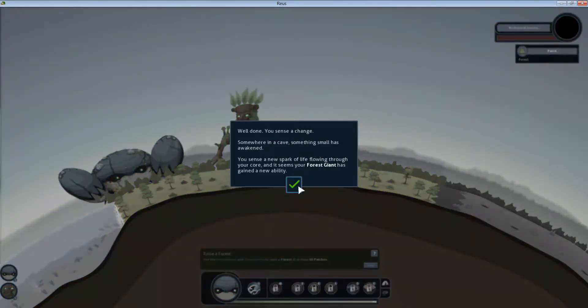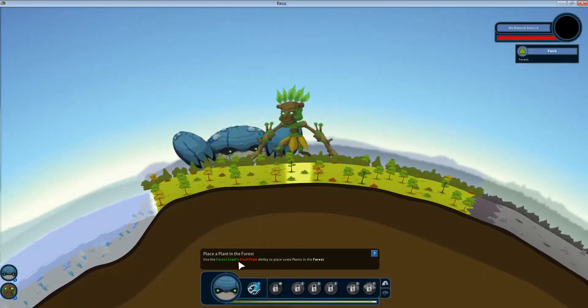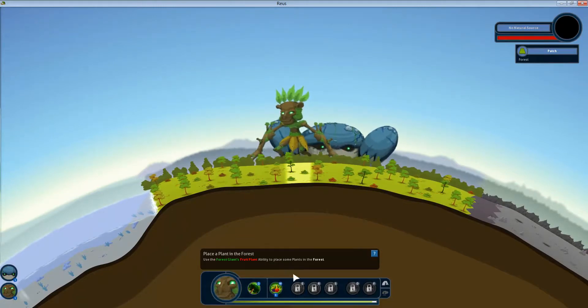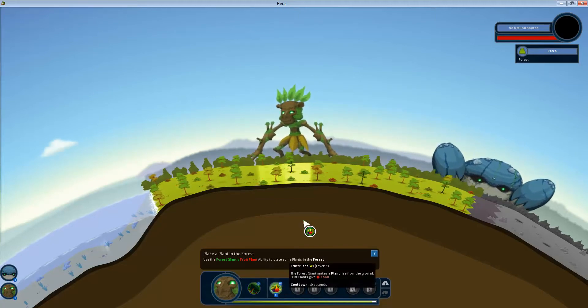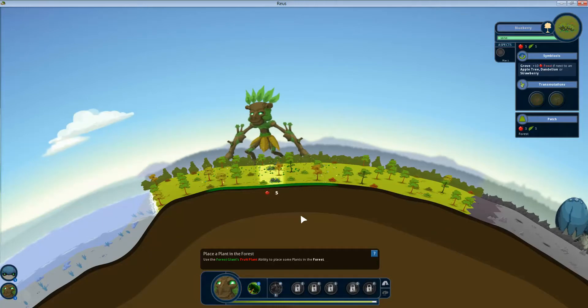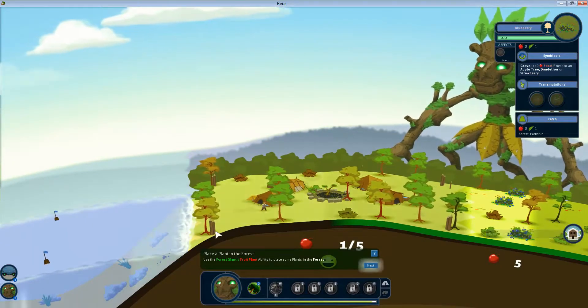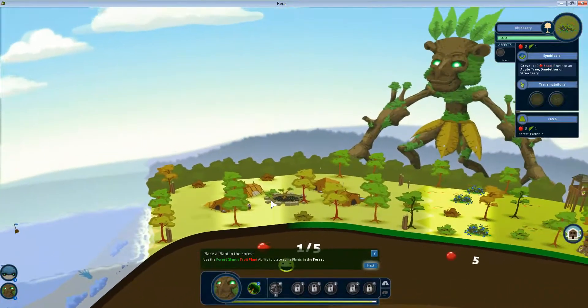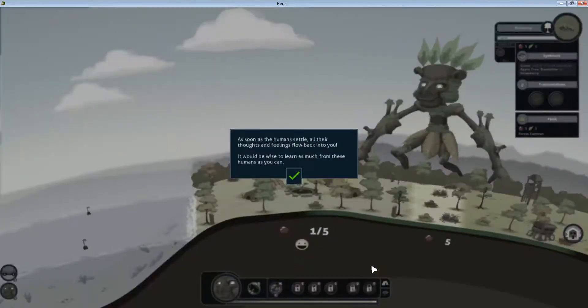You sense a change — something small has awakened. The forest giant has gained a new ability: use the fruit plant ability to plant some trees in the forest. Plants give food around every thirty seconds — here's some food. There's nobody to eat it yet. We got people — where do these come from? We got one of five happiness, or one of five fruits maybe. Hopefully it teaches us.